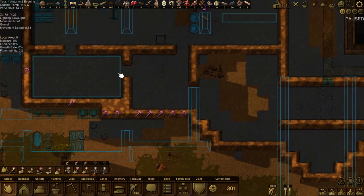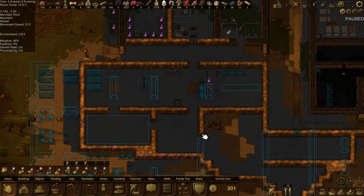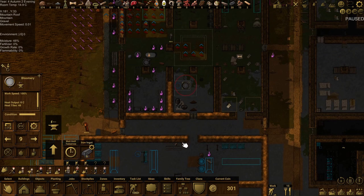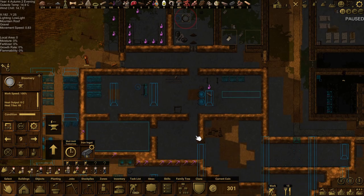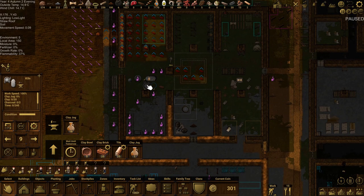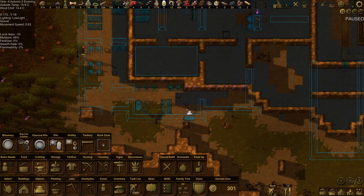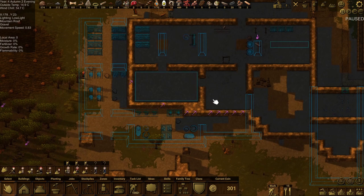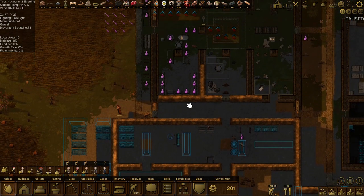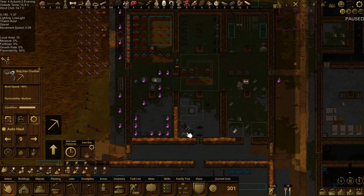I might even leave this empty here in case I need to expand anything. The bloomery - wherever - or I might just make this the iron area. I've already got that, or I could even make that one down here actually. Okay, we'll put that there, so that's a full area of development going on there. So this is the bog iron crusher.